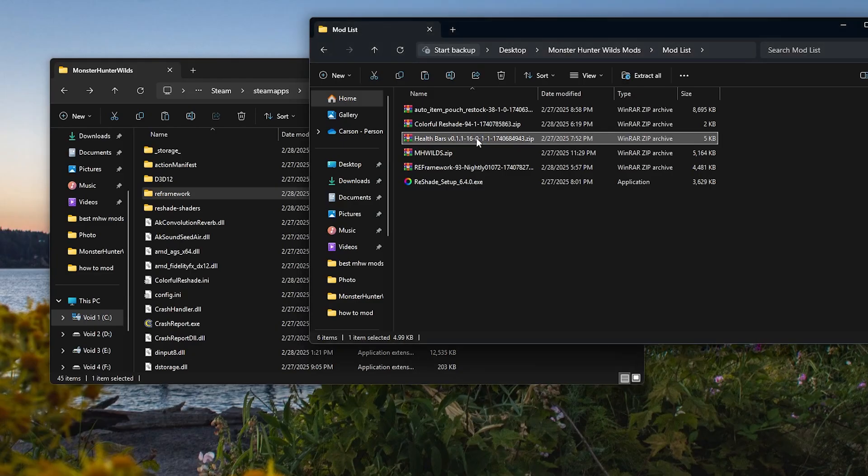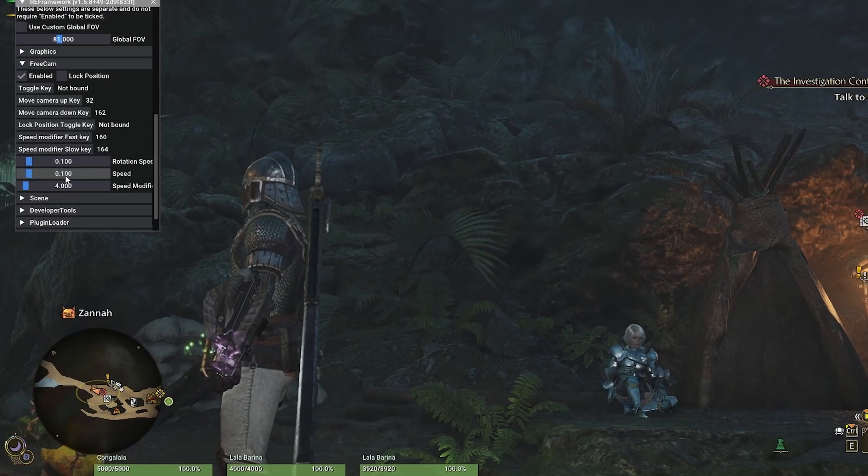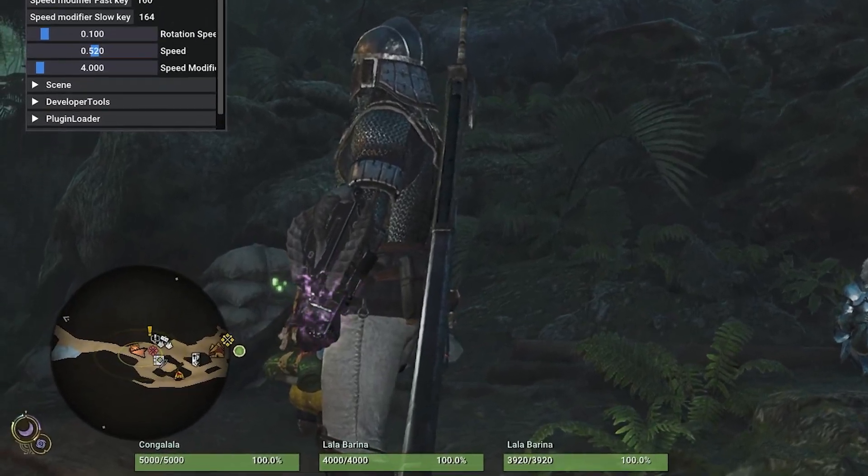Opening up my Health Bar mod, I can then move the RE Framework folder into the Monster Hunter Wilds folder, and the next time I start up the game, the mod should be activated.